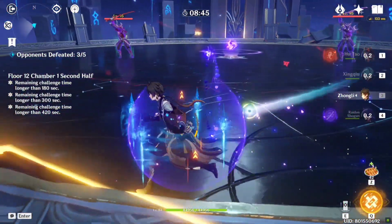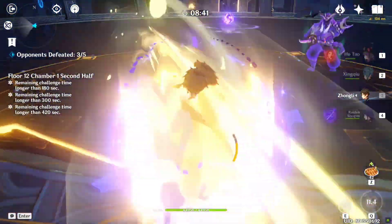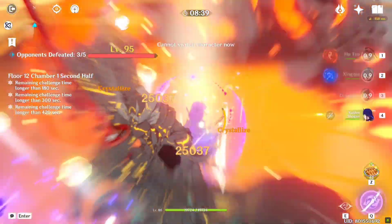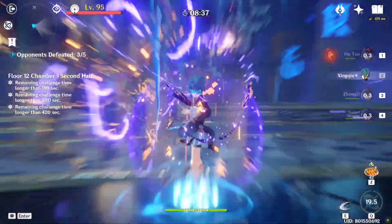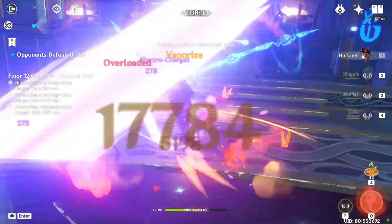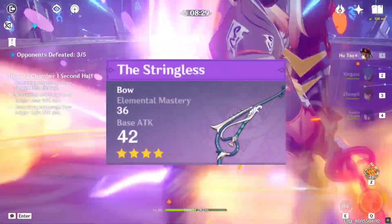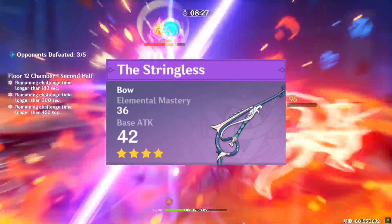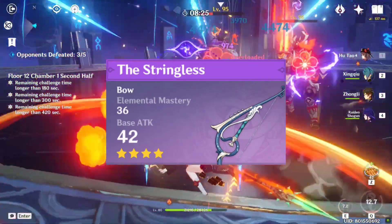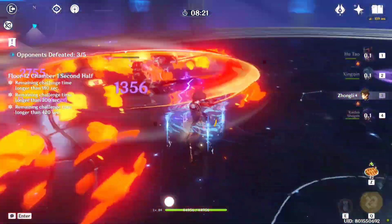There's also a passive on Collei that deals damage equal to 40% of her attack if you trigger a dendro elemental reaction during her elemental skill, so Amos' Bow, which gives a ton of attack, is also an excellent choice for her. Moving on to four-star options, Stringless could be a great option as it gives elemental skill and burst damage bonus along with elemental mastery substat.